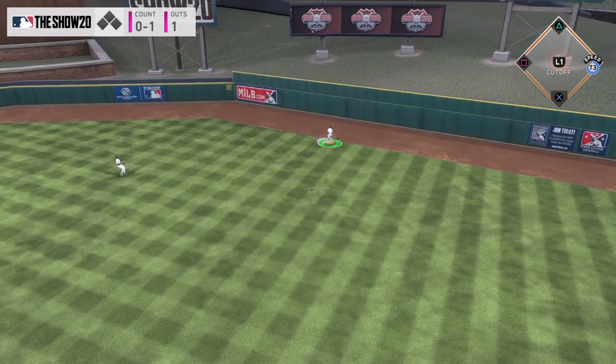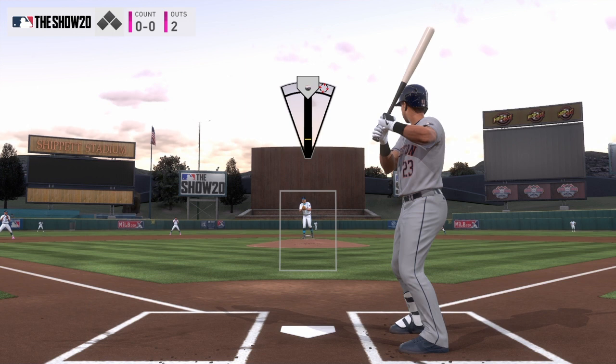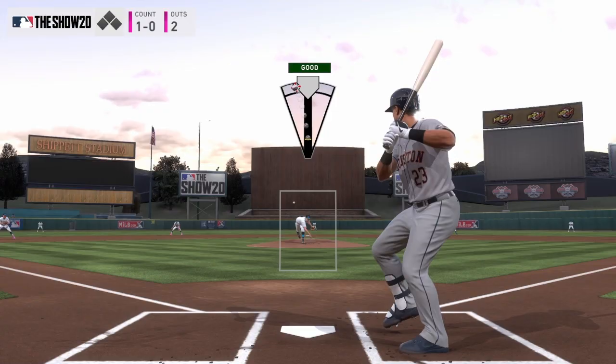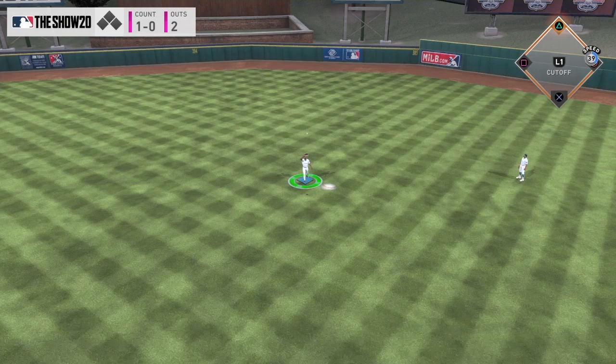Now we got a lefty matchup here. I'm going to start with an inside sinker — that inside sinker to lefties when you're pitching as a righty is a very good pitch. Seaver's sinker isn't really his best pitch and doesn't have much control, so we're going to try to locate this outside fastball. That's just a beautiful pitch right there by Tom Seaver. It's all about controlling your pitches, putting it on the black, and limiting as many walks as you can.